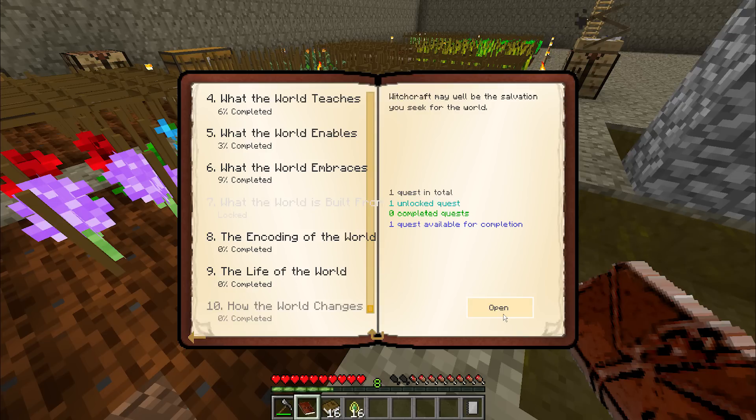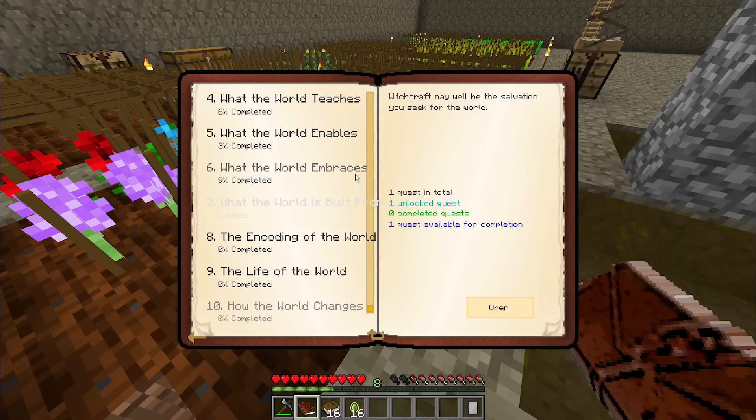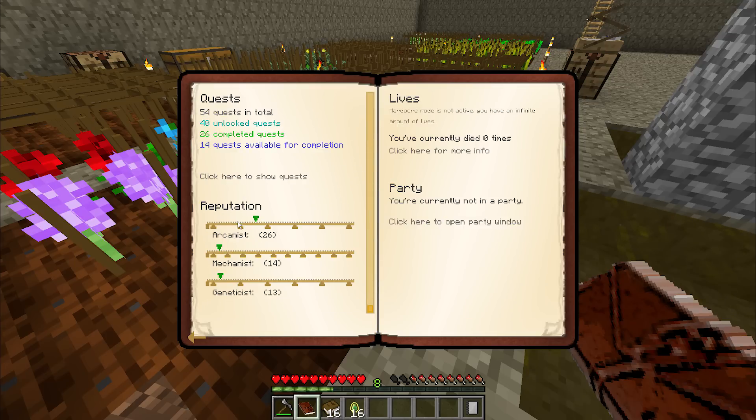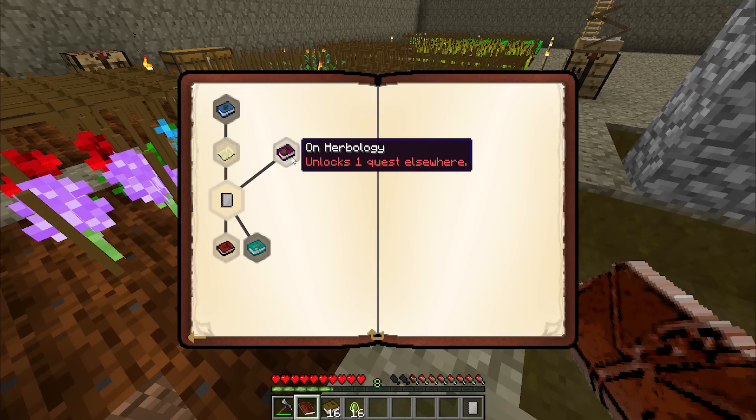How the world changes — witchcraft may well be the salvation you seek for the world. It wants me to create something, and it's my first reputation task: I had to get arcanist up to 20. There are various quests in this book that give you reputation. Mine is currently at 26 for arcanist, 14 for mechanist, and 13 for geneticist. As you do more quests and raise those reputations, you will unlock new things.